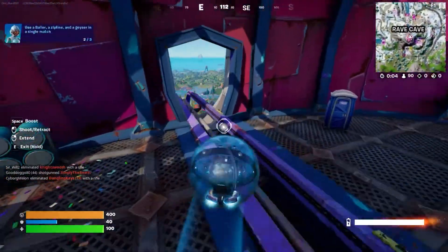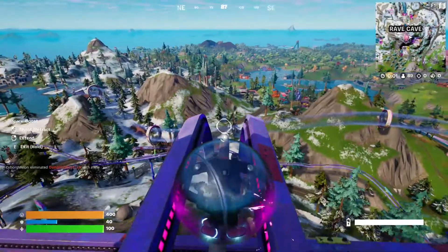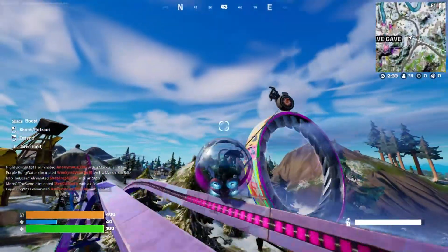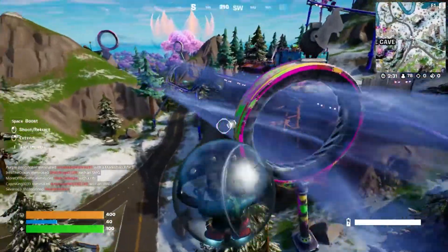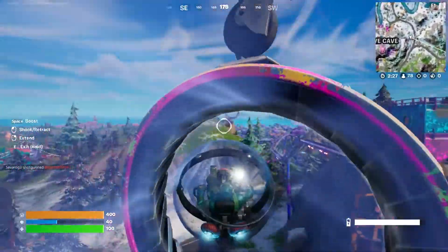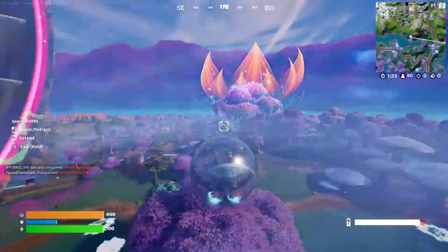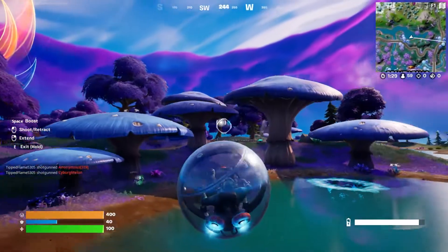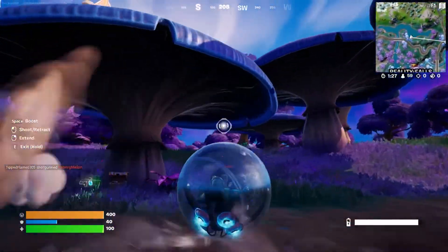Grab the baller. You can suction cup off of those, into the jet stream that's going around the entire Rave Cave. Get off at the giant tree, because there are geysers everywhere around the tree.